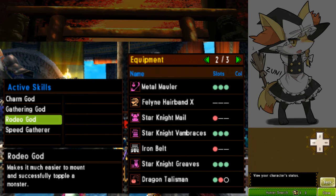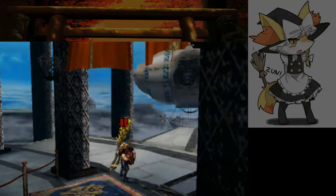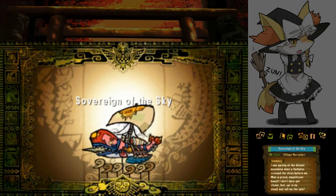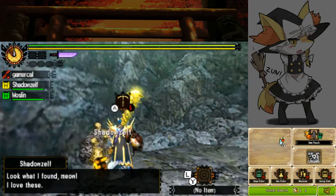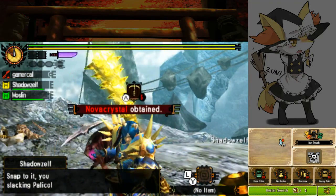Star Knight gear is really good for this now that it's unlocked, so try and get that if you can. The reason we have to do this quest rather than a harvest tour is because harvest tours always start at base camp, and if you start there you cannot get to the explorer spot. The explorer spot has a very high chance of giving enduring charms compared to everything else.